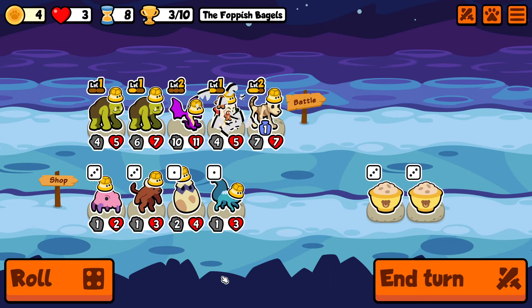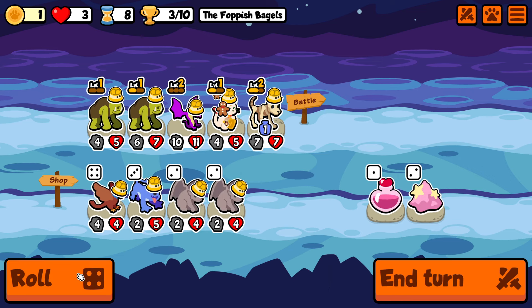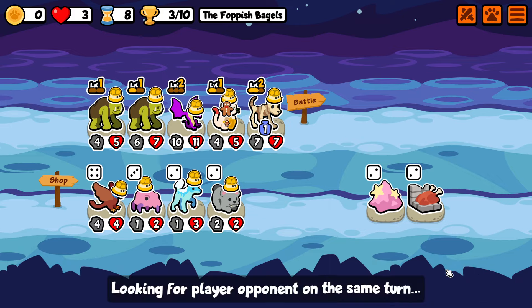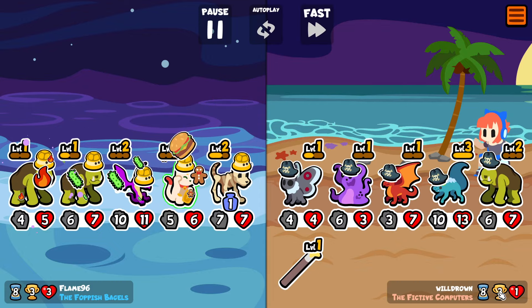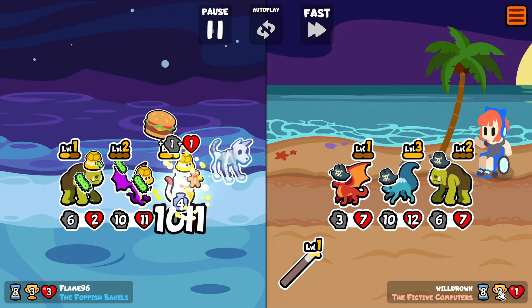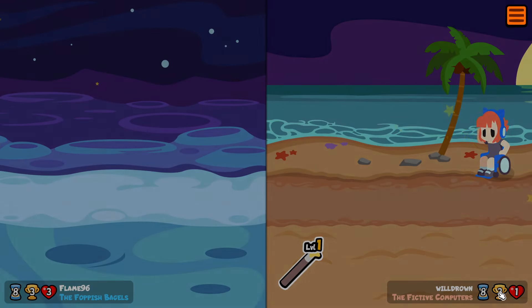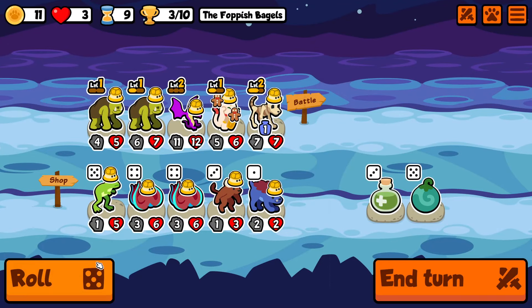Here we're setting up for a level-up on turn 9. We have the cyclops prepared and were hoping to find a lucky cat as well — sadly we didn't. But with a single level-up, just because we have the wyvern, we're very likely to find what we need regardless. For now we're going to barely draw, which is actually what we want because we're going for a tier 6 five-of-a-kind and we want some time to set up.